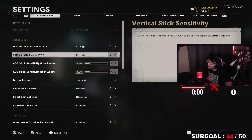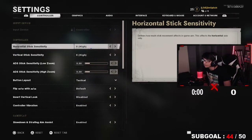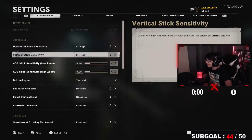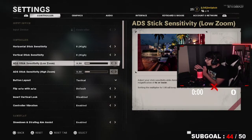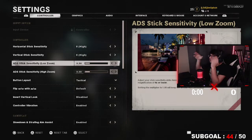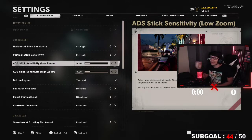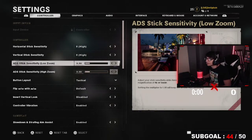First of all, the horizontal and vertical stick sensitivity — by the way, if you can hear rain in the background, it is pouring outside in Florida. Anyway, eight and eight. The ADS stick sensitivity on low zoom and high zoom is 0.90. That basically allows you to track your enemies easier. So when you're ADSing and you see someone running across your screen, your aim assist kicks in and you're going to be able to aim down sights and track that enemy more flowingly, with more flow. You won't be going left and right shooting around their body — you're going to be able to track them way more smoothly.